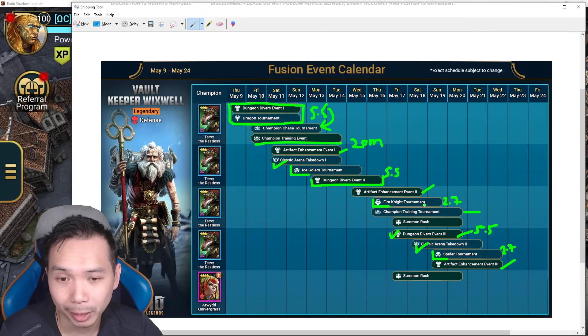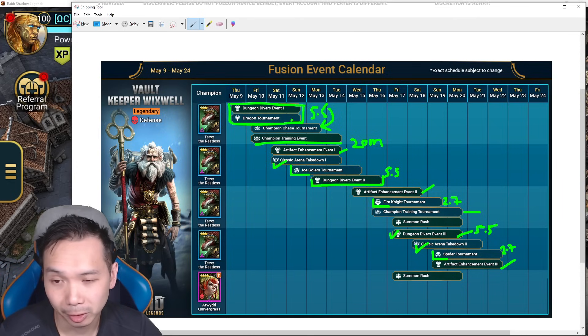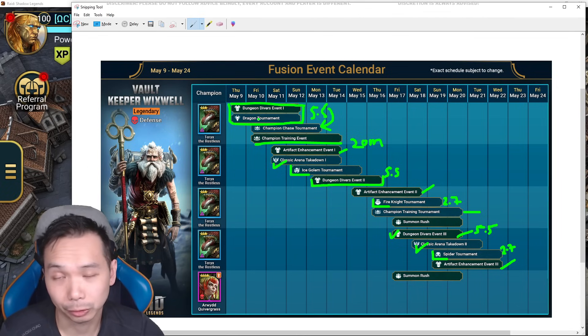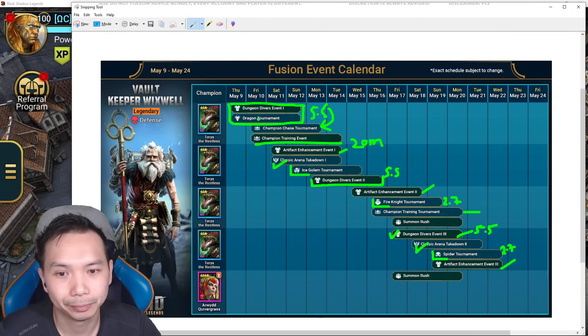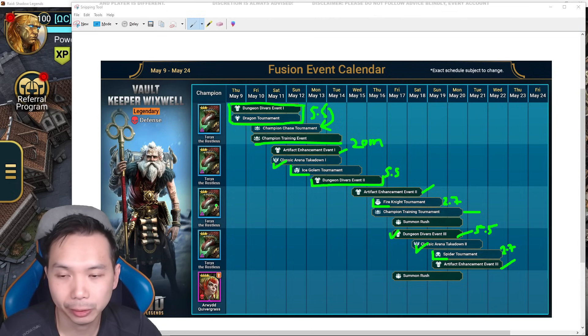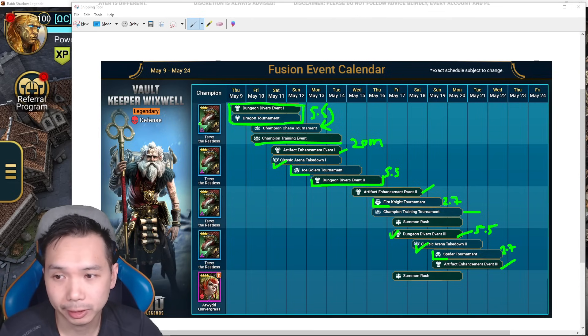The third dungeon diver lines up well with both fire knight and spider tournaments. You can put about 2.7k energy into fire knight and 2.7k into spider to get the dungeon diver done — so you don't need to overspend energy on one tournament. Compare that to the dragon tournament at the start, where you have to spend most or all your energy into dragon, which inflates tournament brackets. That accounts for all the rares — there are no extra rares, so no mistakes allowed; you can't really recover.